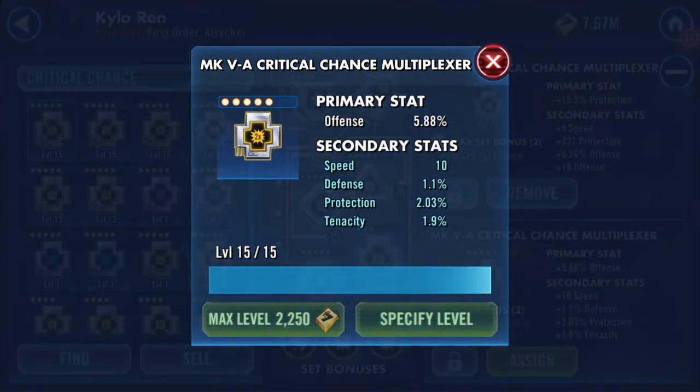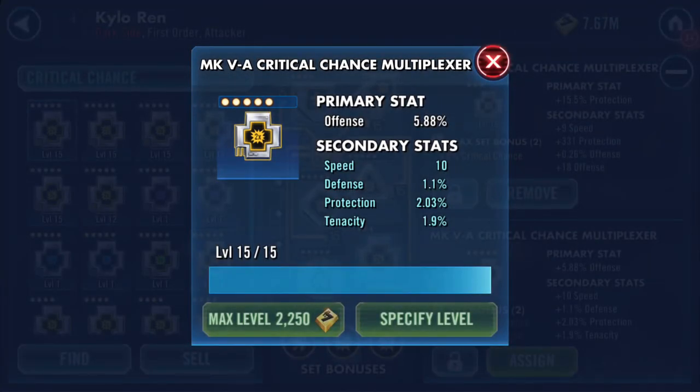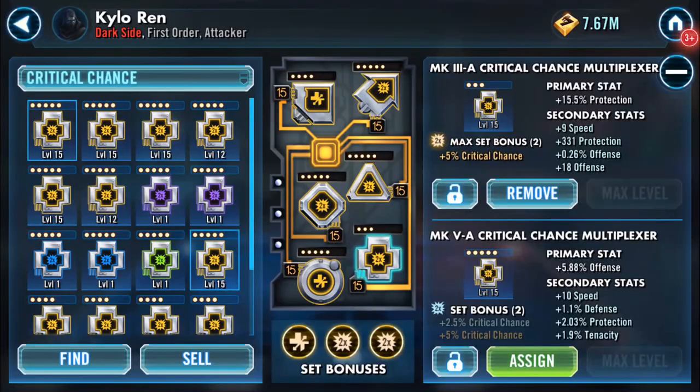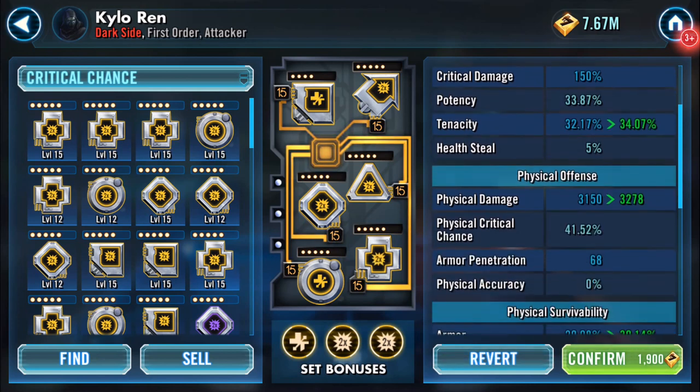It's got offense as its primary, it's got 10 speed secondary — what's not to like about it? A bit of defense and protection and a bit of tenacity. So yeah, that is actually going to go on to my Kylo. I know I'm dropping protection, but it's got a bit more tenacity.